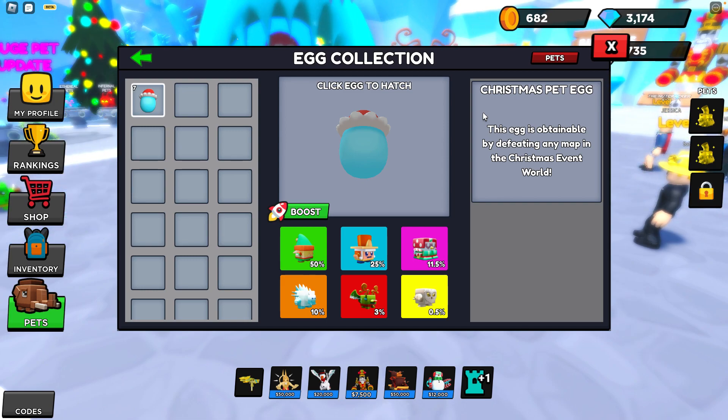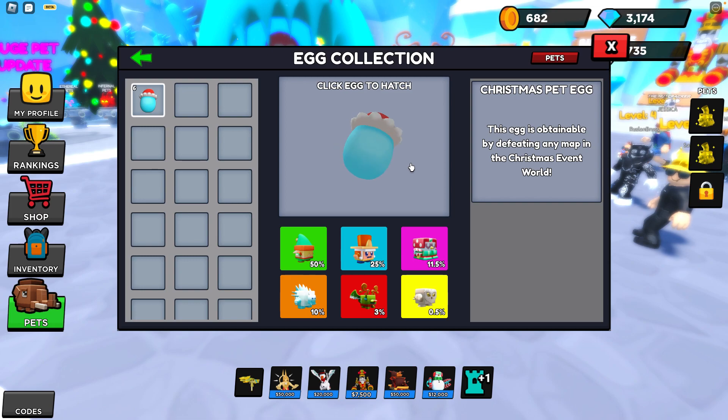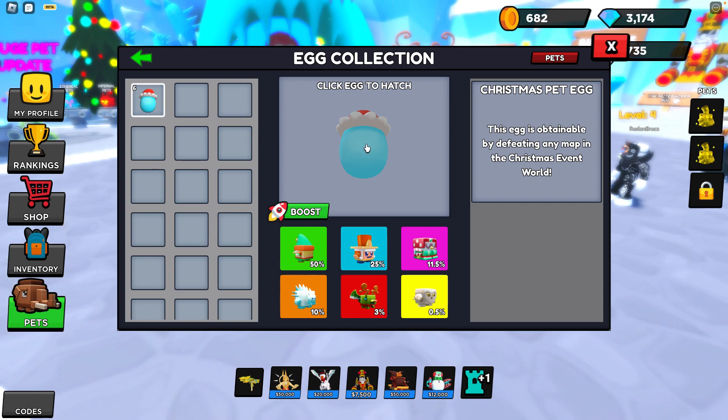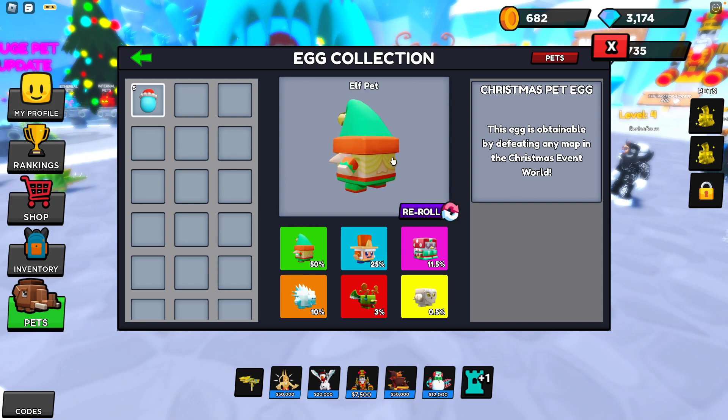Let's see what we get. First one — alright, first one we got a little beast, 10% chance to get. That's good. Next one... probably gonna be an Elf. Alright, let's go — I got an Elf pet. That's fine for me.